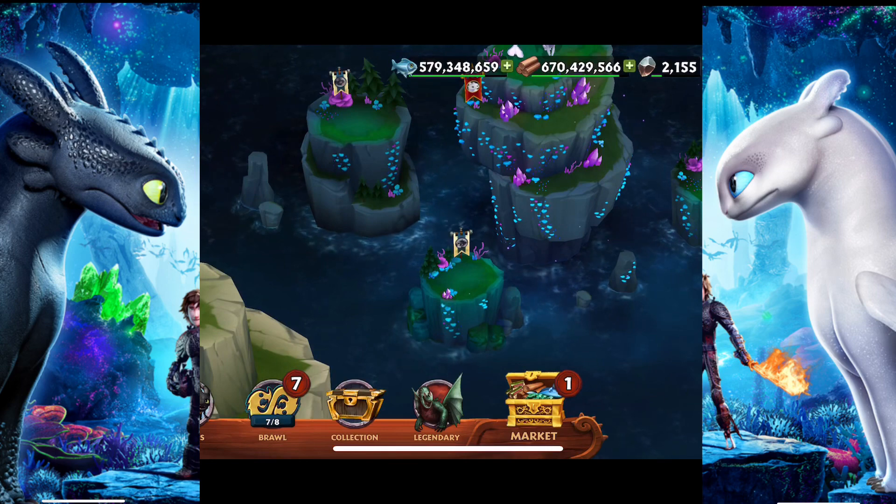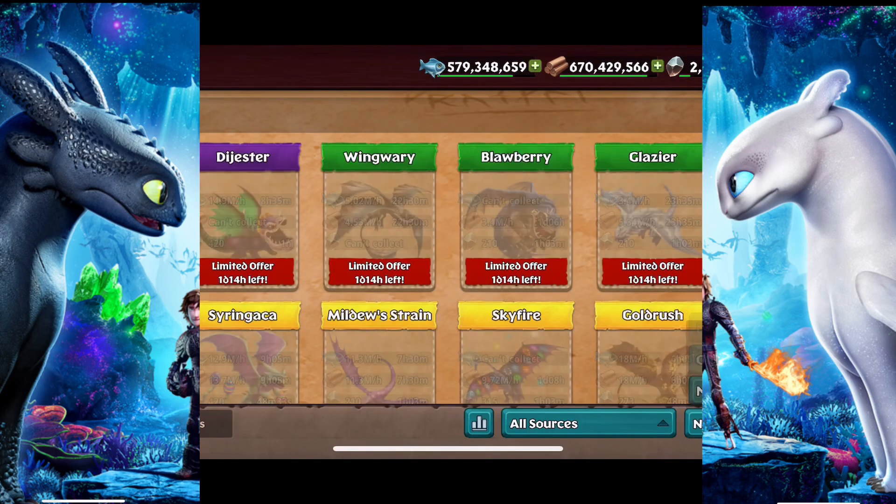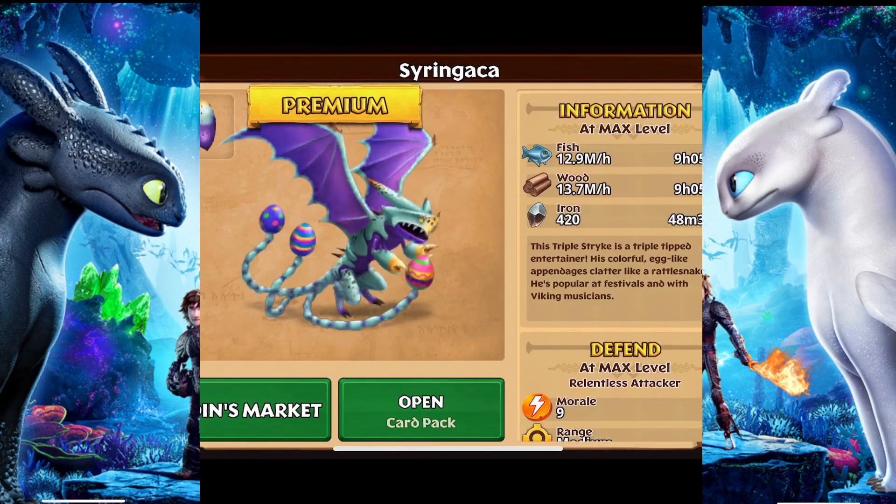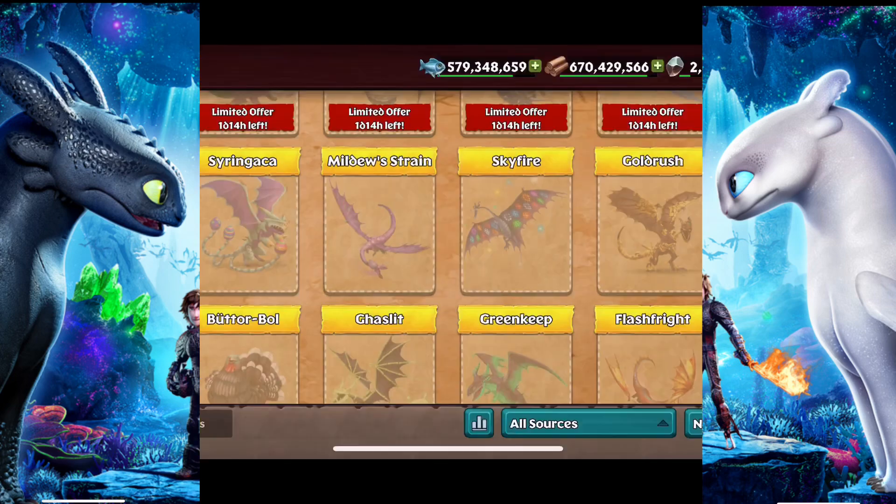But they're actually pretty expensive. They added a new Triple Strike, I think — look at the colors and he doesn't have those scorpion things on his tail. They are eggs now for some weird reason — I guess it's for Easter. So if we scroll down here, we have all three of them.